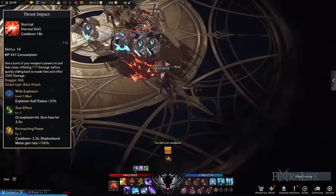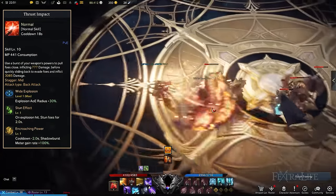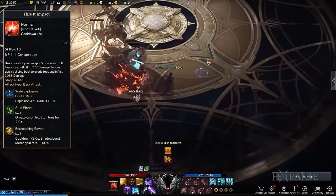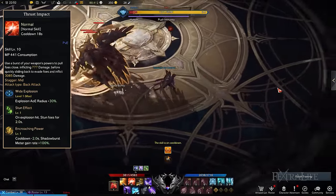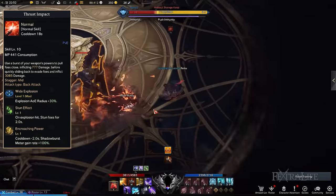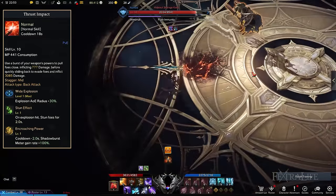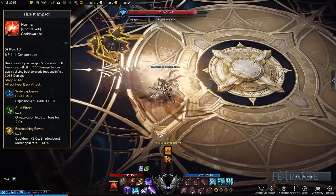Thrust Impact acts as an energy weapon that you build up massive amounts of power to deal explosive damage. The Thrust Impact tripods to pick are Widened Explosion, Stun Effect, and Encroaching Power. This combination allows you to increase the radius of the explosion while stunning enemies in the process. Additionally, Thrust Impact's cooldown is reduced and you gain more Shadowburst energy.